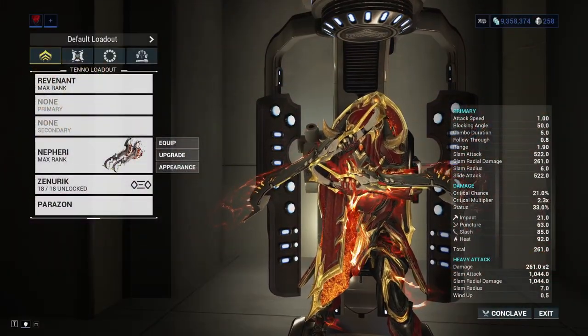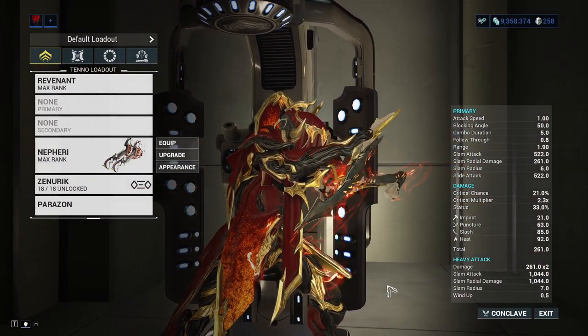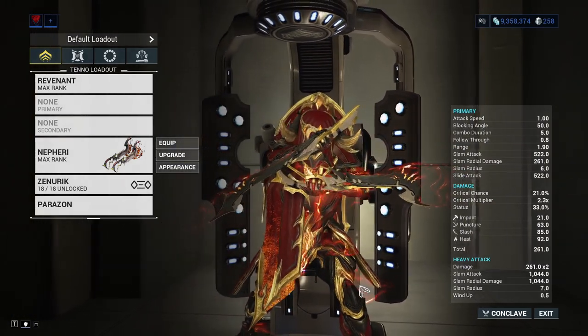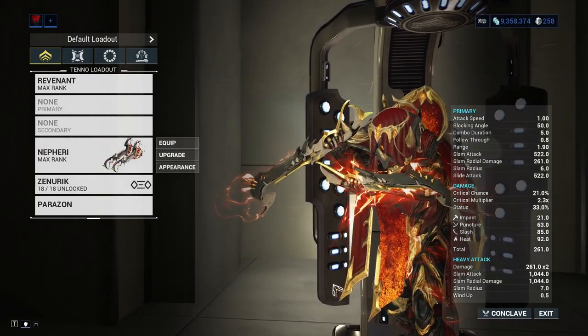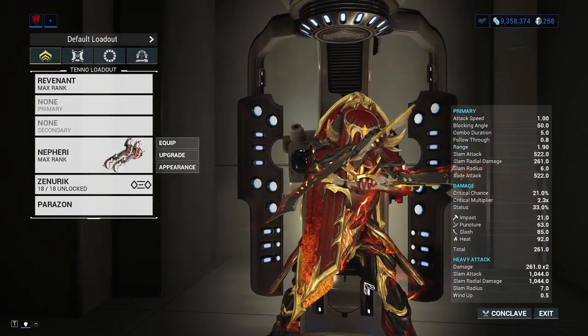The Neferi has the highest base damage of all dual daggers, and deals around 35% innate heat damage, with slash damage in second place. It also has the highest range of all dual daggers, and is tied for second highest speed.